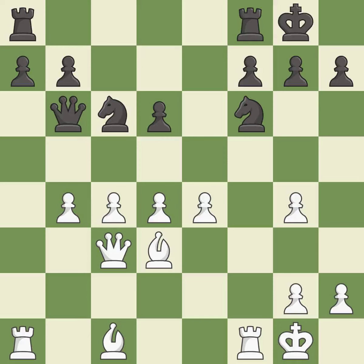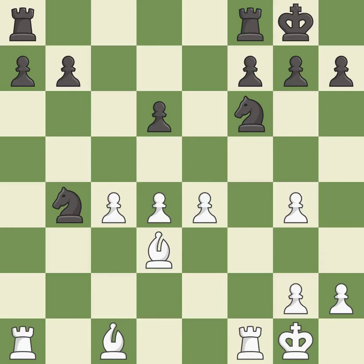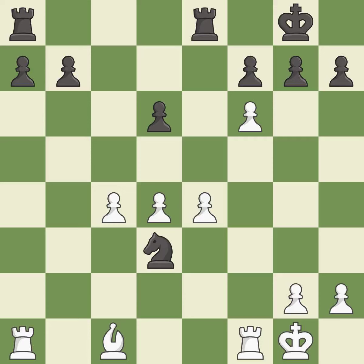Castling to the same side of the board as the opponent tends to lead to less sharp positions as compared with opposite side castling. This threatens to kick a knight — it is best. This captures a vulnerable pawn — it is best. Recaptures — it is excellent. Takes back — it is best. This leads to losing a pawn — it is an inaccuracy. This is an equal trade — it is good. This removes a knight that was threatening to win material. This is the only move that works — it is a great move. That's what I would have recommended — it is best.